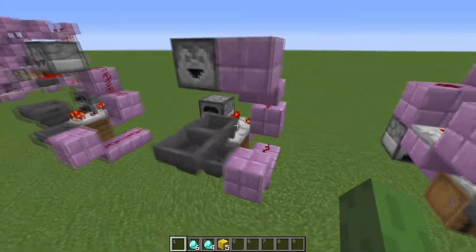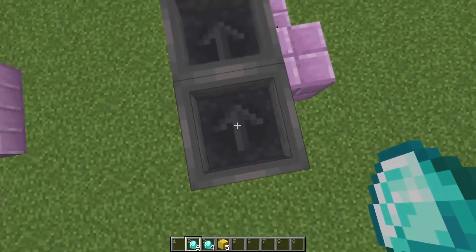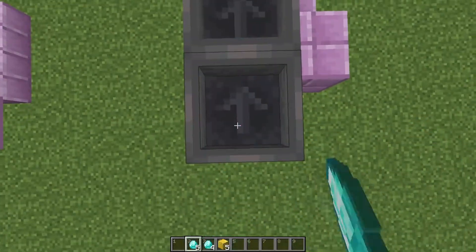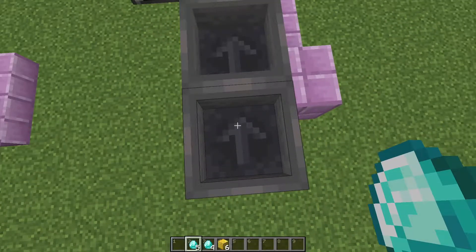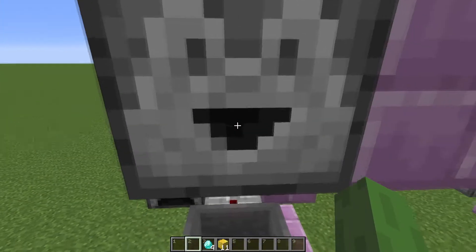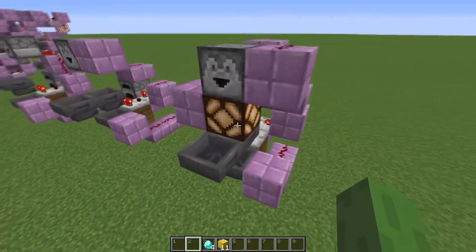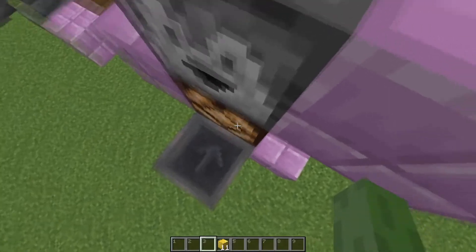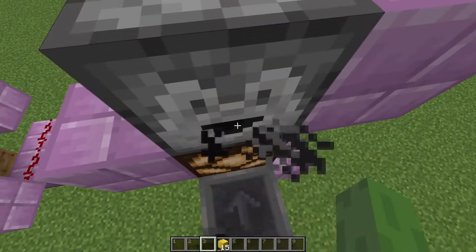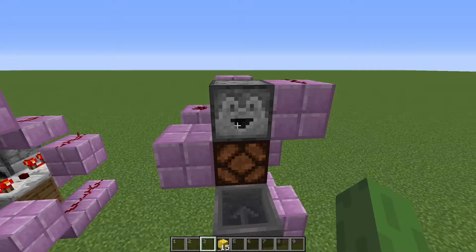The first improvement I'll show you is the ability to process multiple items at once. So if I throw in six, it will process them all and give me six gold blocks. The other improvement I'll show you is to add a light indicator that shows you when the shop runs out of stock. So if I buy some and the shop runs out, the light will turn off.